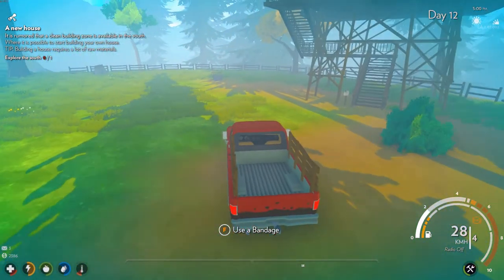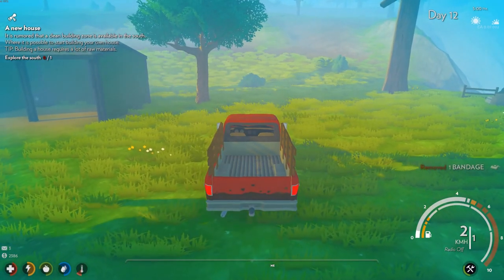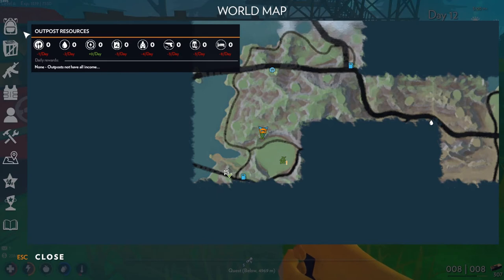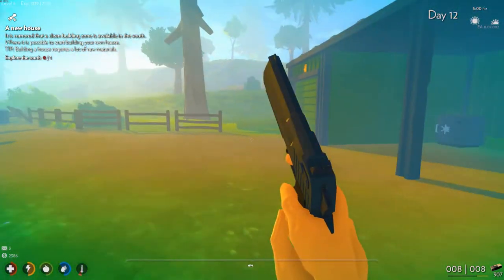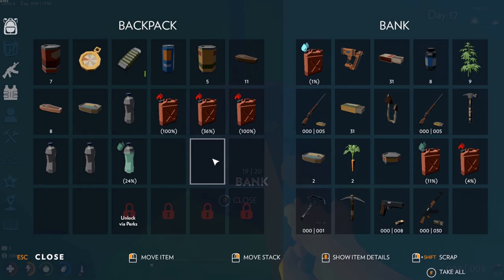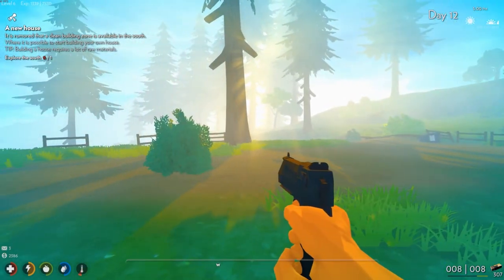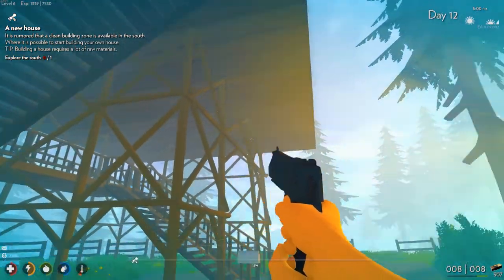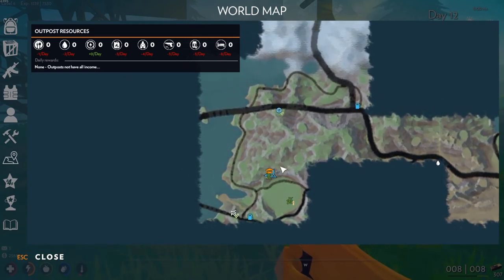I don't know if I want to keep this truck or not. We need a bandage — we don't have any bandages. That's not good. If I have any in the bank... I do not. Alright guys, I made it back home. I just wanted to show you guys the new weapons in the game — they're pretty cool, I like them, it's a nice addition. And I think I'm going to like what they did with the outposts — they made it a little more like questing. We need to liberate these places so they can get a supply chain going. I think I like that. We'll see.